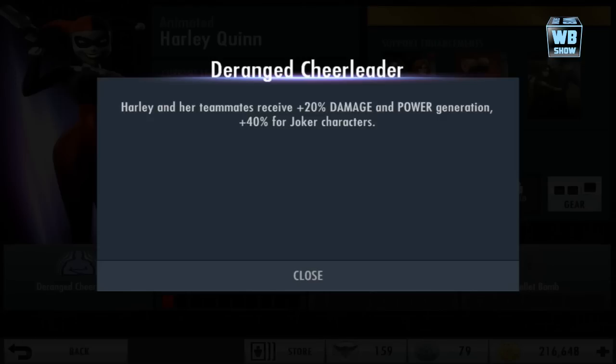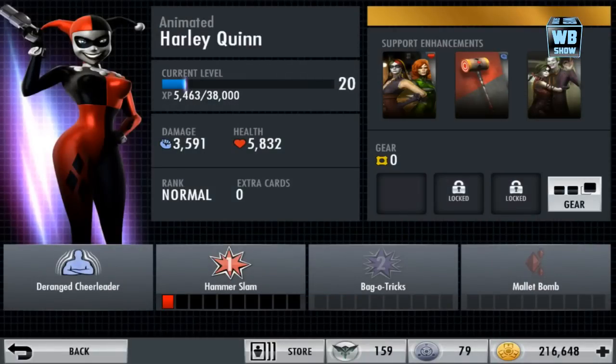Her bonus is Deranged Cheerleader. Harley and her teammate receive 20% damage and power generation increase, plus 40% for Joker characters. So having a Joker character in your team is good. We also have new gear available after the update on April 24th 2014.